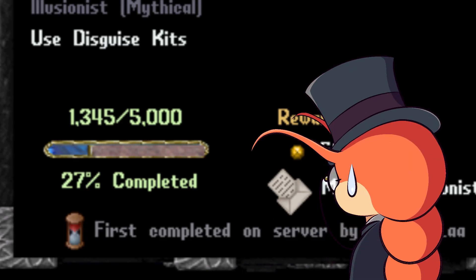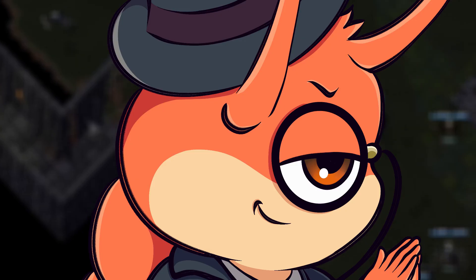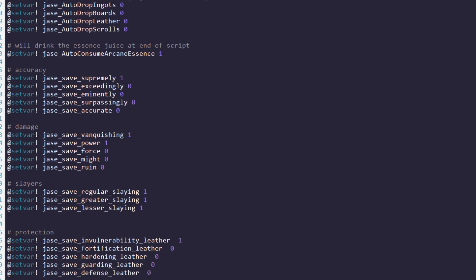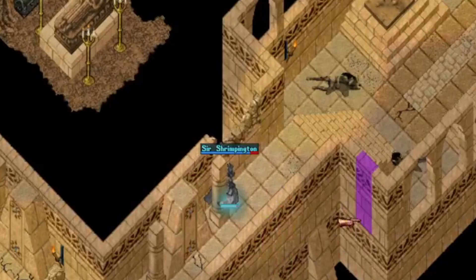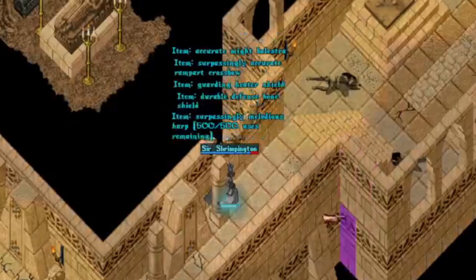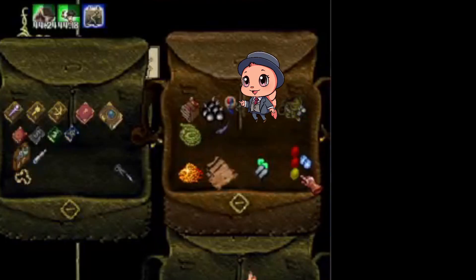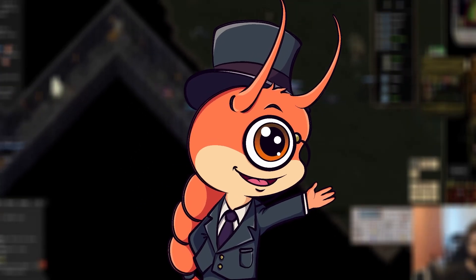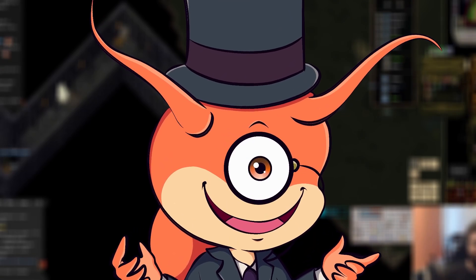Finally, script number ten — I saved the best for last. The item recycler script. This will automatically identify and recycle all of the unidentified magical equipment in your backpack. If you don't have item ID leveled, then you'll need to carry an ID wand for this to work. And make sure you have a sewing kit too, to recycle the item. This script changed my life. Before this script, I was an absolute tiny beta shrimp with a tiny PP. After this script, I am an absolute beta shrimp with a tiny PP.